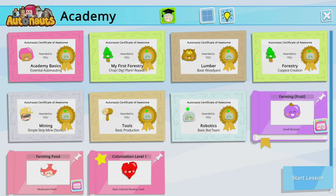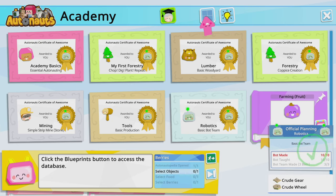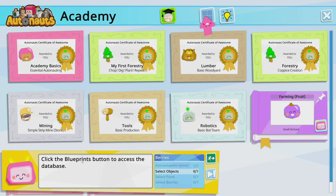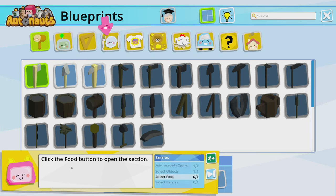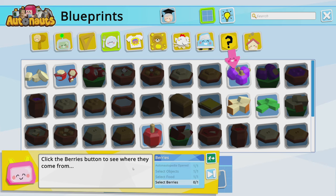Both farming options included a lesson, so we held off until this video. Let's check out what they are exactly. Let's start with fruit — I don't know if we can do both since it said we had to pick one or the other. Click the blueprints button to access the database, click the food button, then click the berries button to see where they come from.